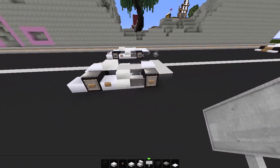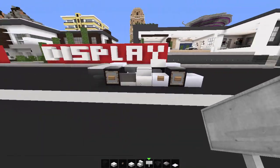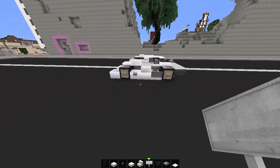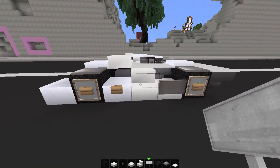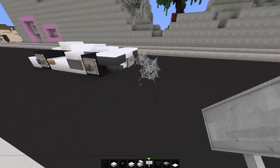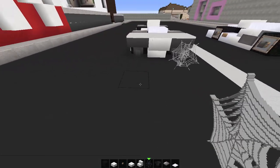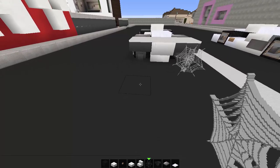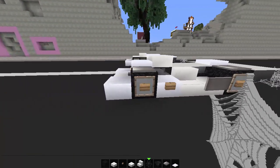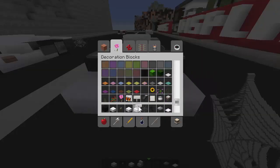That's the build, guys — so easy! I mean, if this was a real car at the lights, you wouldn't even rev your engine against it. Grab your cobwebs, put one in front of the exhaust, come back by one block and place another one there. That gives you exhaust smoke.